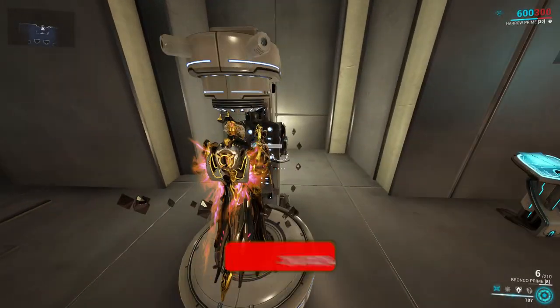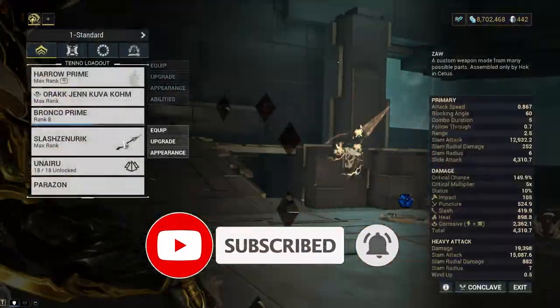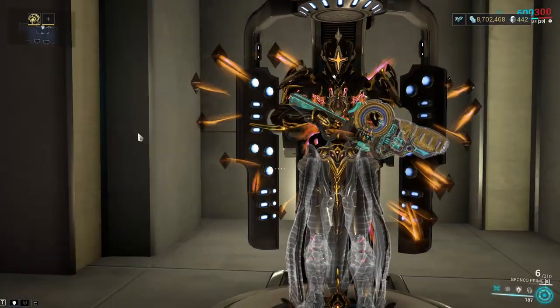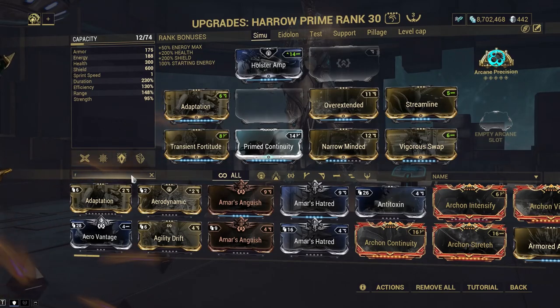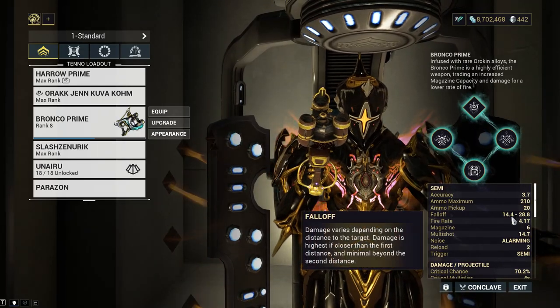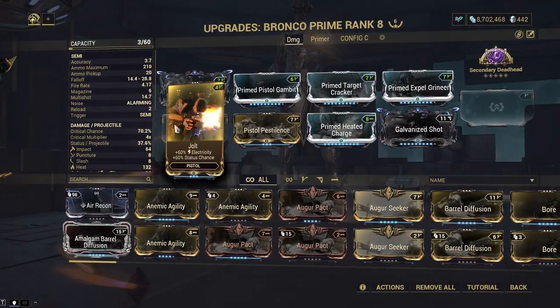We're back in the simulacrum. First we chose the sprint speed perk - you can see 918. If we add Rush or a sprint speed mod, we'll go to 1.3 and you can see it's 14 to 28, so it does work. I thought it could be bugged but no, it's not.